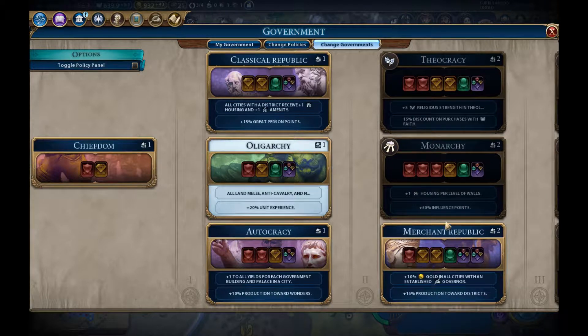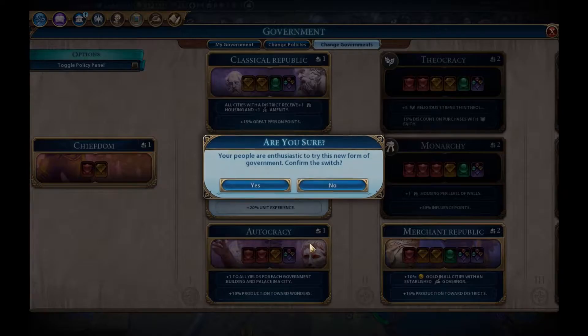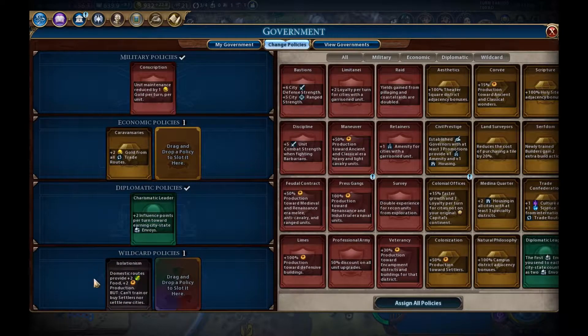Merchant Republic — that sounds wonderful. We handpicked it because of what's going to help us best at this stage. Plus 10% gold in all cities with an established governor — that's quite nice. Plus 15% production towards districts. I like the economy policy slots and I like the wildcard. I know we are a militaristic civilization being the Zulus, but I still think the militaristic policy slots are the weakest, so this is definitely what I want.